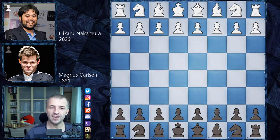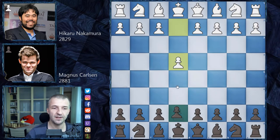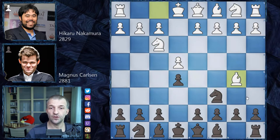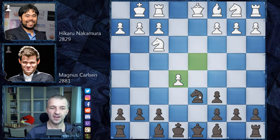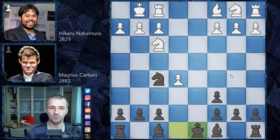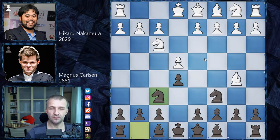Without further ado: e4 by Nakamura, e5, knight f3, knight c6, bishop b5 — Ruy Lopez on the board. Magnus prefers the Berlin Defense with knight f6. In the main line, white castles and black takes the pawn on e4. After d4, knight d6 attacks the bishop, d-takes-e5, knight moves, queens are exchanged — this position has been reached thousands of times at the top level and is solid for black, even without castling.